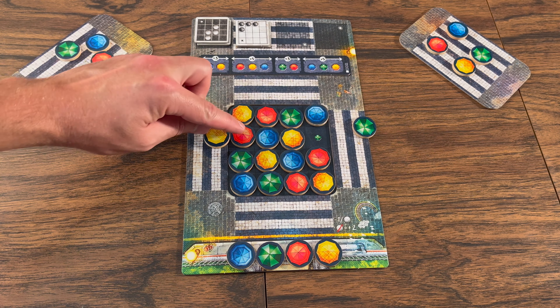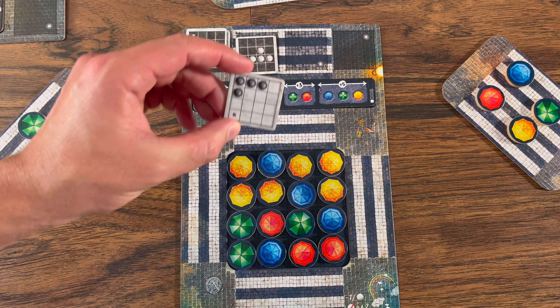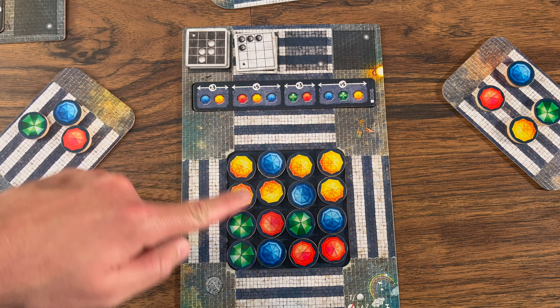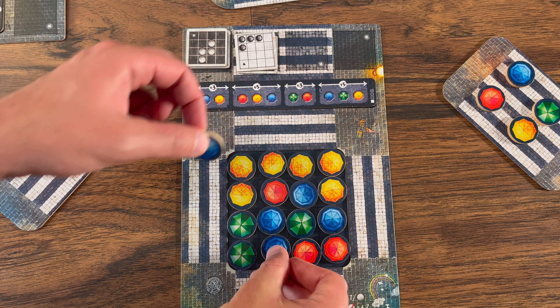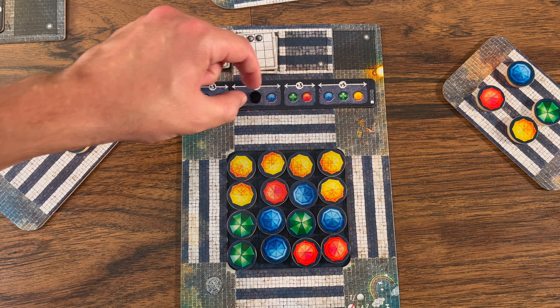Hey there, board game Brody here with Let's Table It, where we get games to the table — like this one: Umbrella. It's an abstract strategy game of moving your umbrellas around to make patterns, and this copy was sent to me for review by Pandasaurus Games.